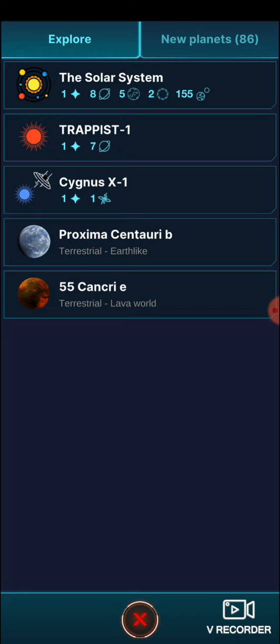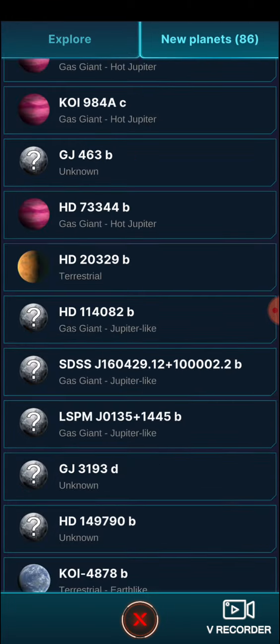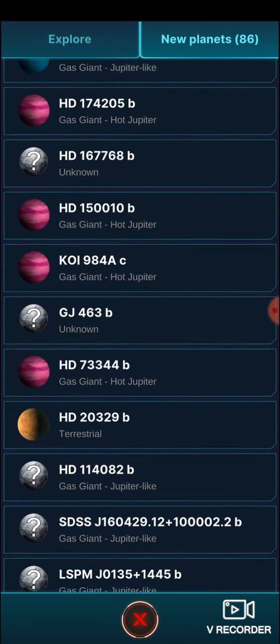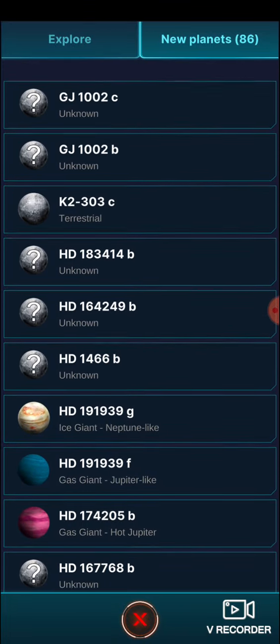Let's see - New Planets, there's 86 new planets. Oh man. Okay look, it says Hot Jupiter, Jupiter-like, so I guess it compares it to the planets in our solar system. Terrestrial - check it out.